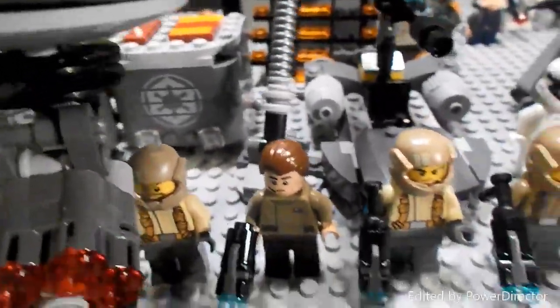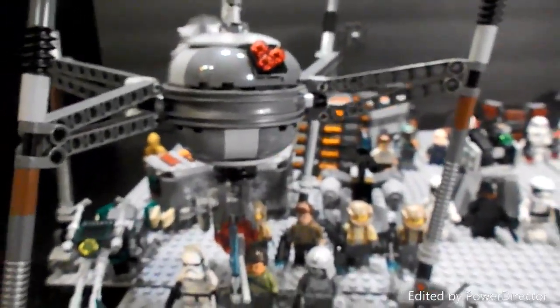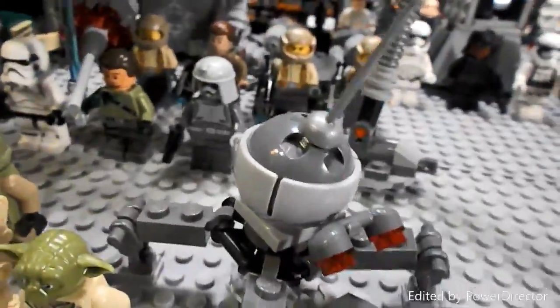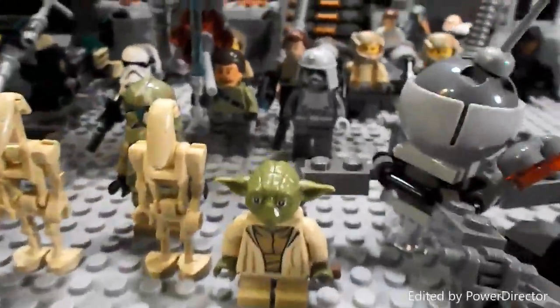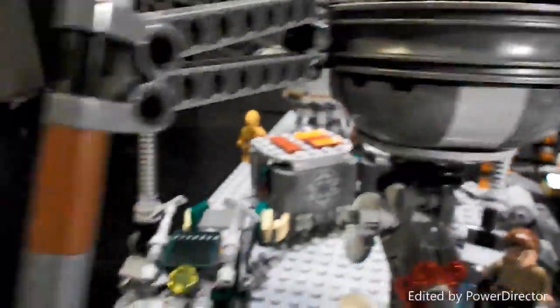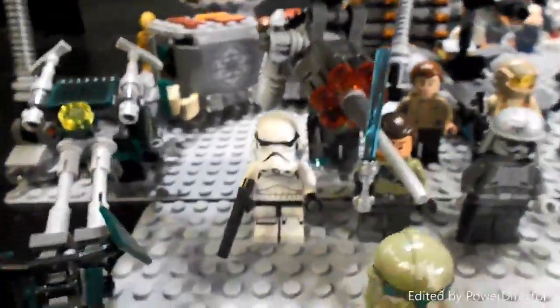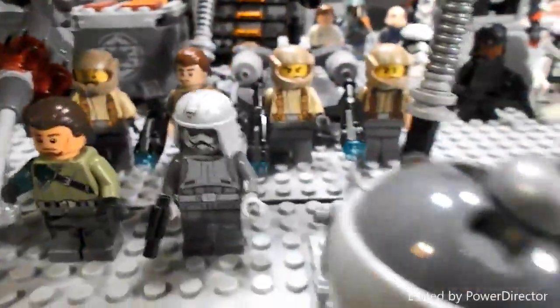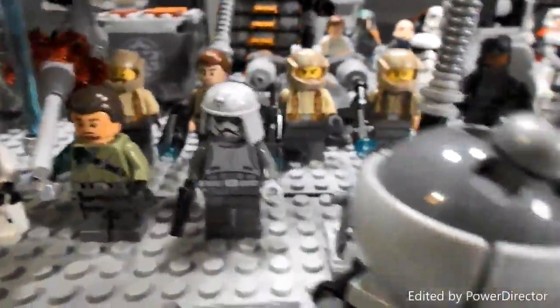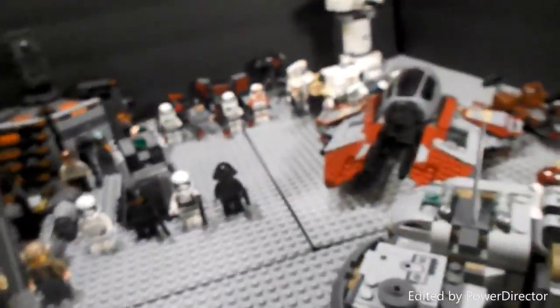Back here we have the Resistance Trooper Battle Pack with three resistance troopers and a captain or general — I'm not sure. Right here we have the Homing Spider Droid, which comes with Yoda, two battle droids, and a Kashyyyk trooper. Then we have Kanan's Speeder Bike, which comes with a stormtrooper, Kanan, and an imperial driver.